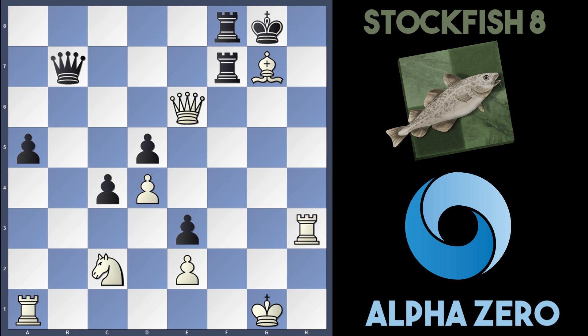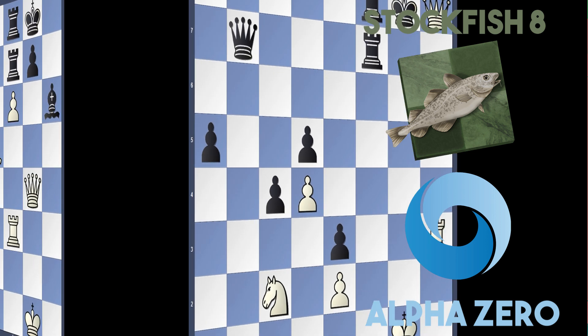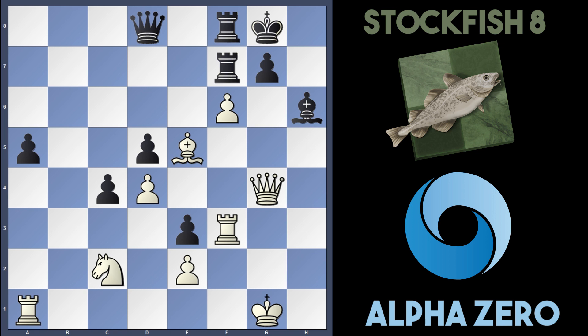White's threatening to play Rook takes g7. With King h8 to get off the pin, Rook h3 just wins. After King g8, there's Bishop takes g7, the king is forced to take it, and it's two-move checkmate — Queen h6, King g8, and Queen h8 is checkmate. Going back to the game after f6, Stockfish sacrificed an exchange — Rook takes f6, Bishop takes, Rook takes. AlphaZero played Rook af1, and here Stockfish resigned the game. AlphaZero wins.